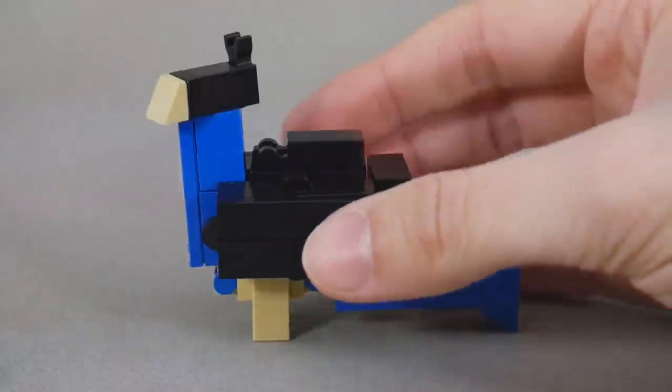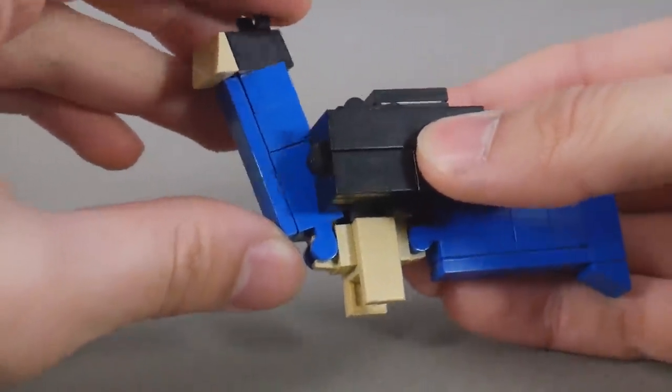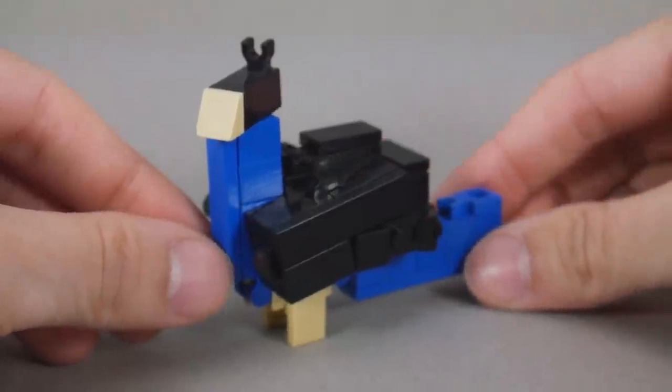For articulation, the legs can move forward and back, the neck can go up and down, and the head can rotate. You can also reposition the wings just a little bit.